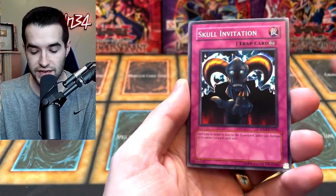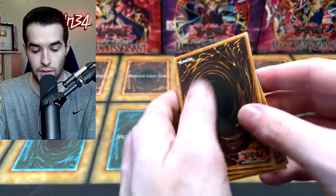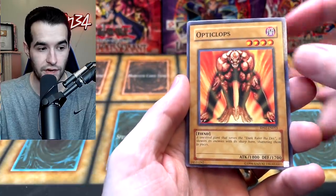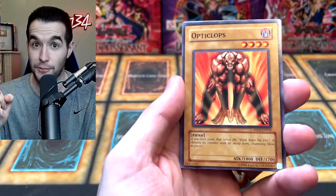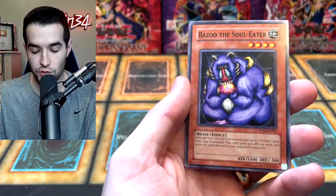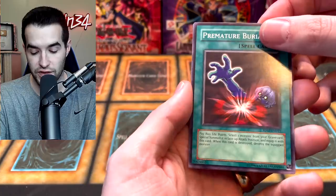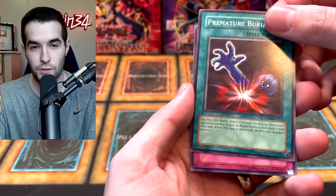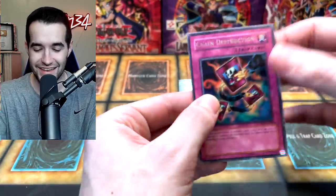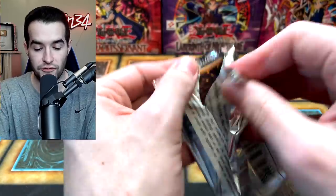Curse of the Masked Beast, Skull Invitation — very cool. Premature Burial. Massive Restriction — this is actually a great common. We've got an Opti-Camouflage Armor. I hit the mouse — we're still recording. Opti-Camouflage Armor, Parasite Paracide, Bazoo the Soul-Eater — this is probably a good one too. Just a lot of retro cards in here. After this is where it could get good guys — it's a trap. Could be Ring of Destruction — I think it's a secret in here. It's a Chain Destruction — so close, but it's a regular rare. Not too exciting.